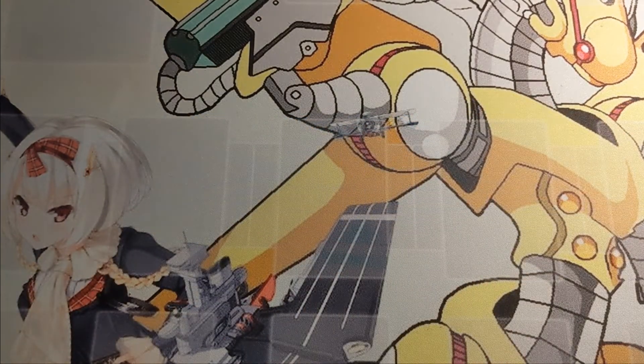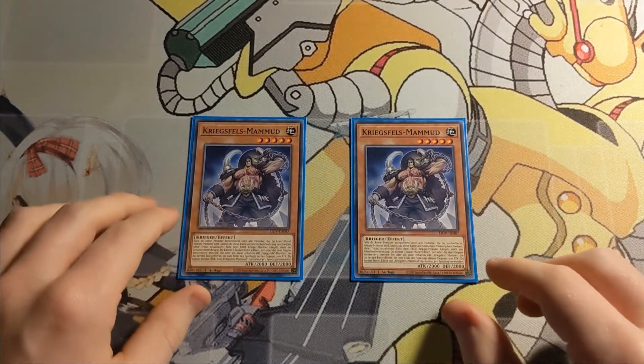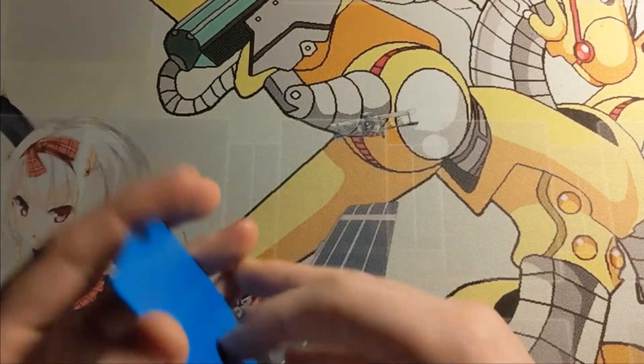That definitely helps you in getting your bigger bodies onto the field. Then the next level 5 Warrog we are playing two of is Mahmood. Just like Opis, you can normal summon him without tributing if all monsters you control are Warriors or you control no monsters. If an Earth Warrior monster battles, you can pop a Spell or Trap card your opponent controls, and he boosts your Warrogs until the end phase. Really cool — gives you some in-archetype Spell and Trap removal, which a clearly going-second deck really appreciates.